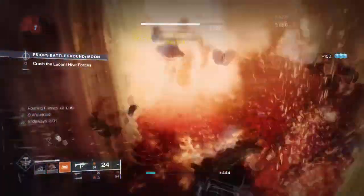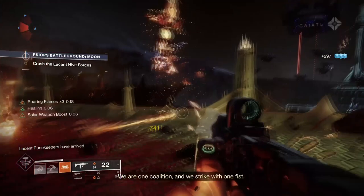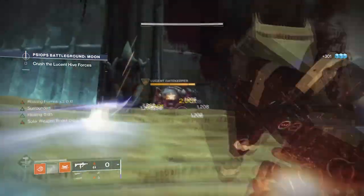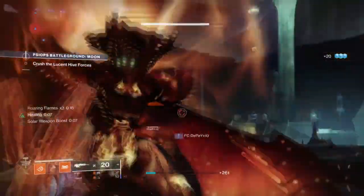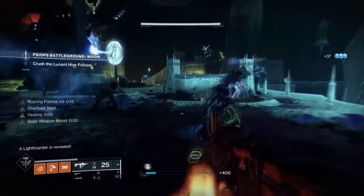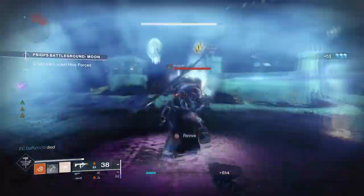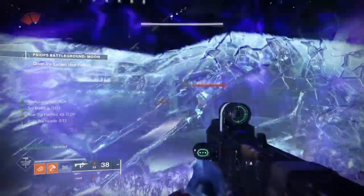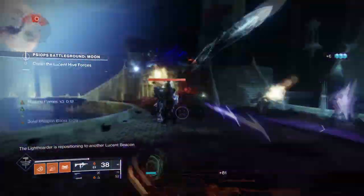A very classy build to use for the season. This Solar 3.0 build will have you going mad with the amount of back-to-back melee connections and the bucket load of buffs you receive for pulling it off. I haven't had this much fun with a melee-focused build since Stasis for Titans was released. The simplicity allows users to build weapons and mods however they please, as the aspects and fragments carry the build. You can add Warmind Cell mods to always create cells and boost damage or reduce incoming damage. You could also go with a Frankenstein setup combining elemental wells, Charged with Light, and Warmind Cells — it's incredibly versatile.